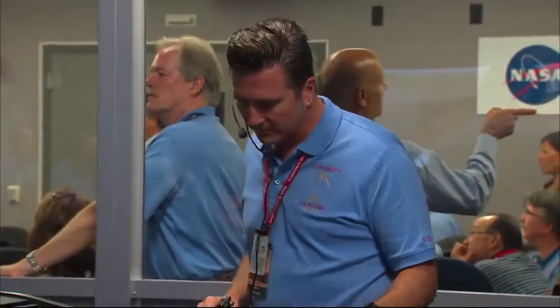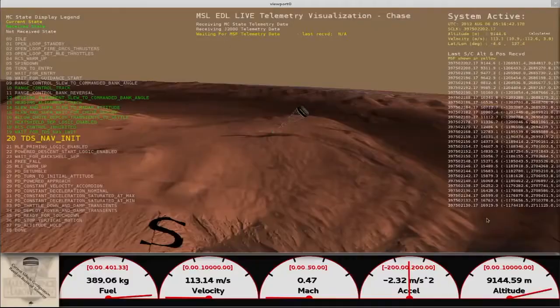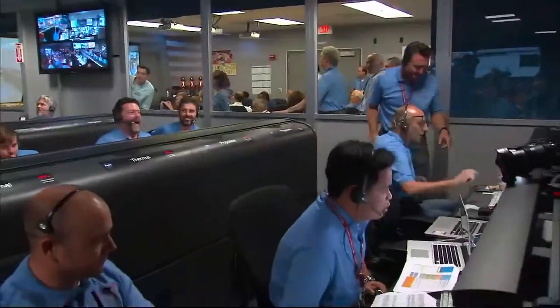Dynamics phase. Come back again with wrist mode dynamics. Wrist mode is nominal. We are 9 kilometers and descending. Valid range. Net filter converged with a velocity correction of 0.7 meters a second. We have acquired the ground with the radar.